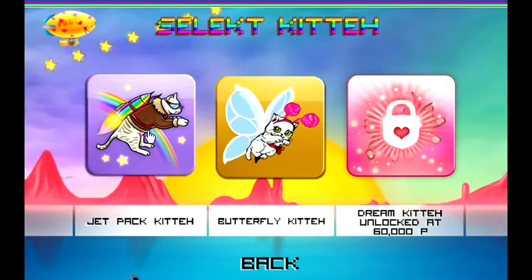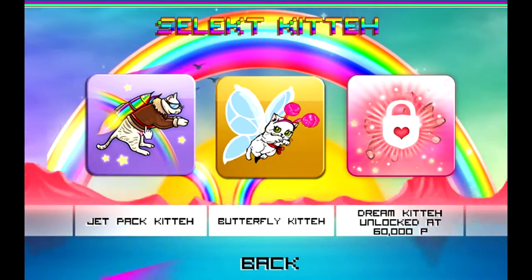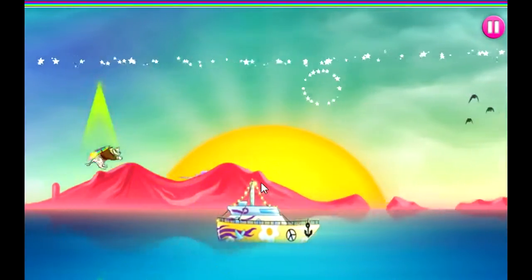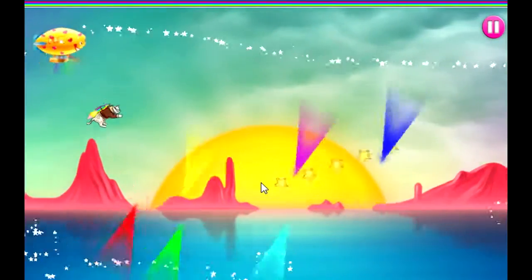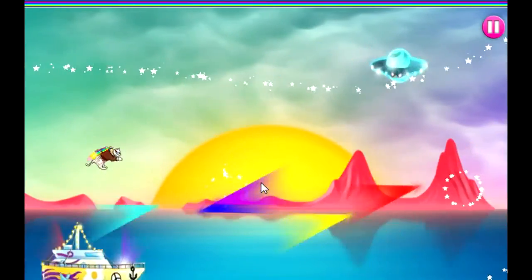Dream pack - I unlocked this kitty cat, I'm gonna go with the first one, alright. The objective of this game is to dodge these hearts and squares and the stars on top too.